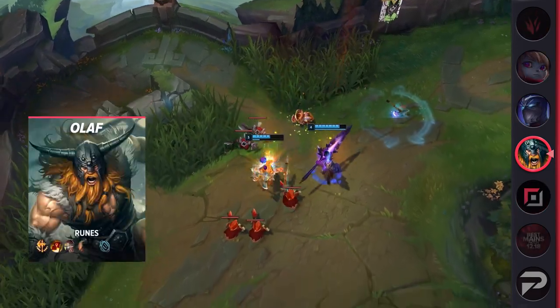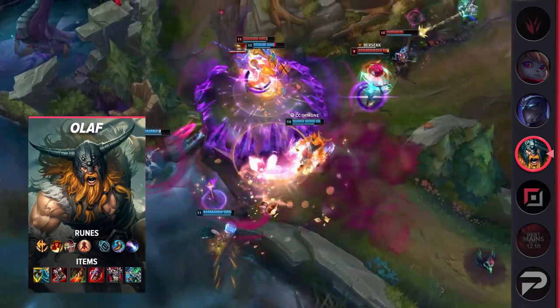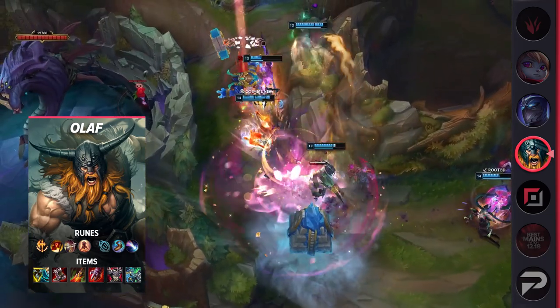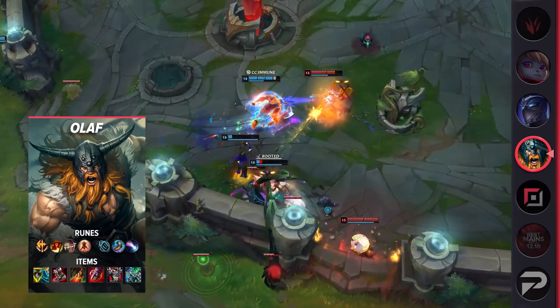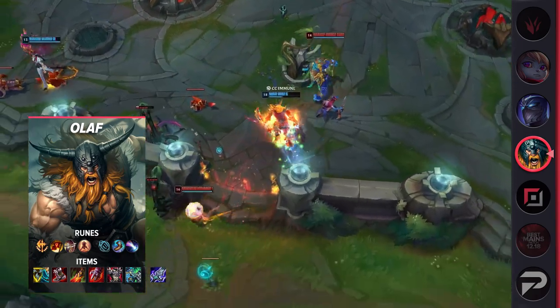The number one mistake people make when playing Olaf is trying to use their lead across the map. His one weakness is being kiteable. If you just stick to side-laning and forcing opponents to come to you, you help curb that weakness quite a lot. As far as itemization goes, he's pretty flexible, so the build we have here is the generic go-to, but you can flex to options like Black Cleaver and Blade of the Ruined King for smashing tanks in the side lane.